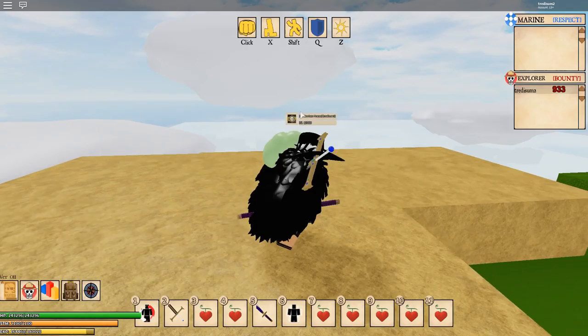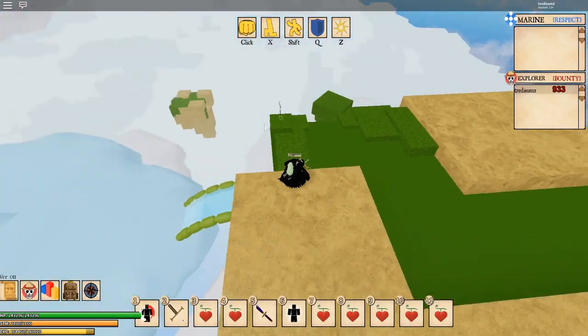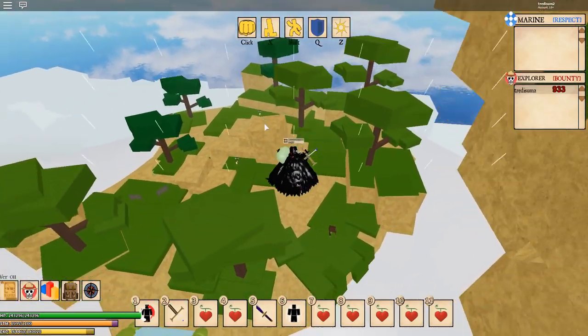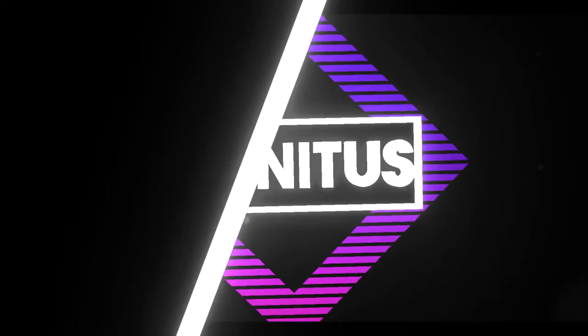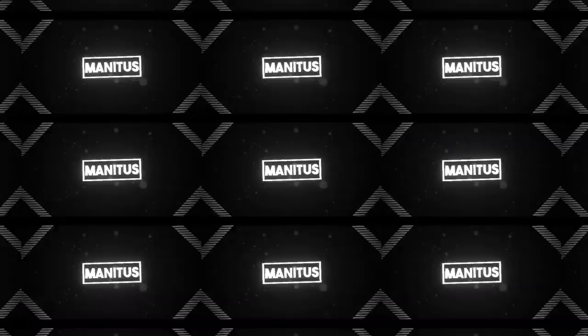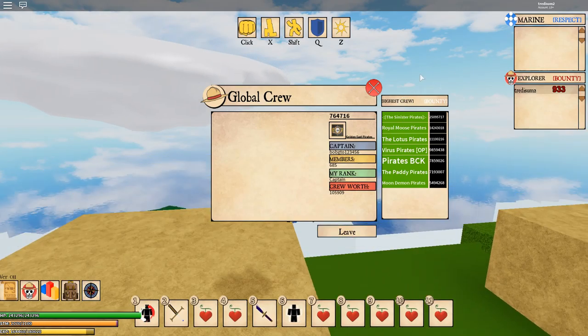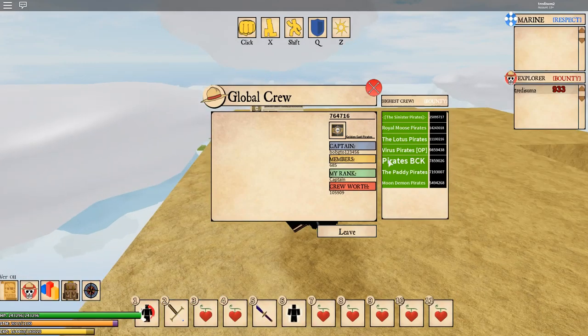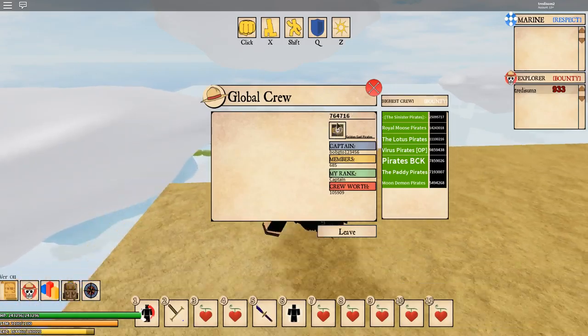Hey guys, what we're going to be doing today is I'm going to be showing you how to bypass the cooldown. Hello guys, it's me Mantis. Thank you all for subscribing — if you got your mom, your dad, your sister, your uncle to subscribe, thank you. You can also join my crew; the password is Hitman and the code is right here: 6-7-6-4-7-16.